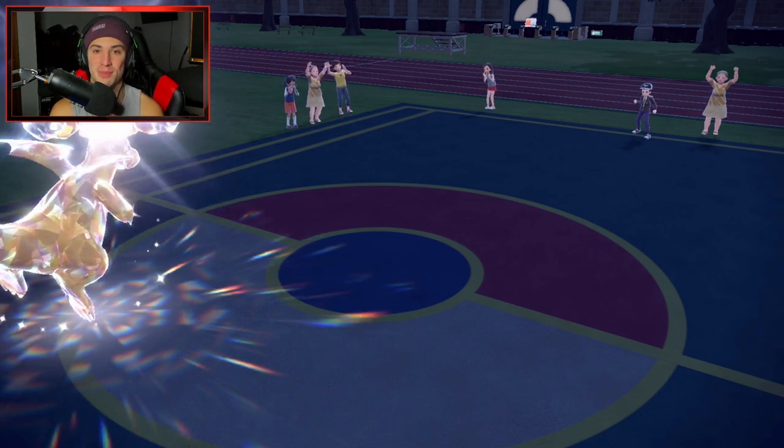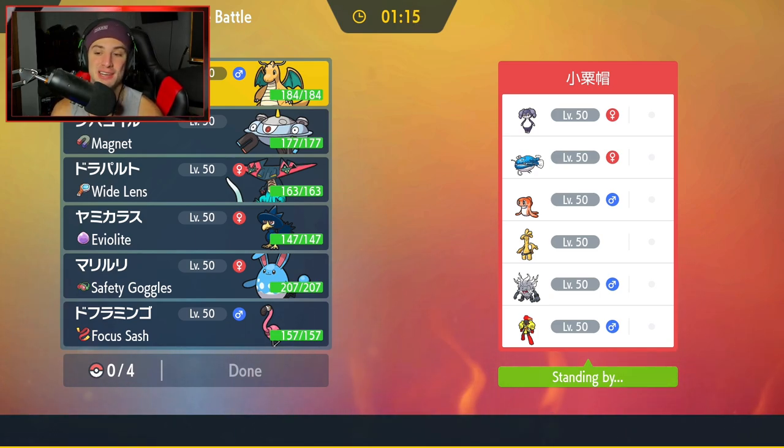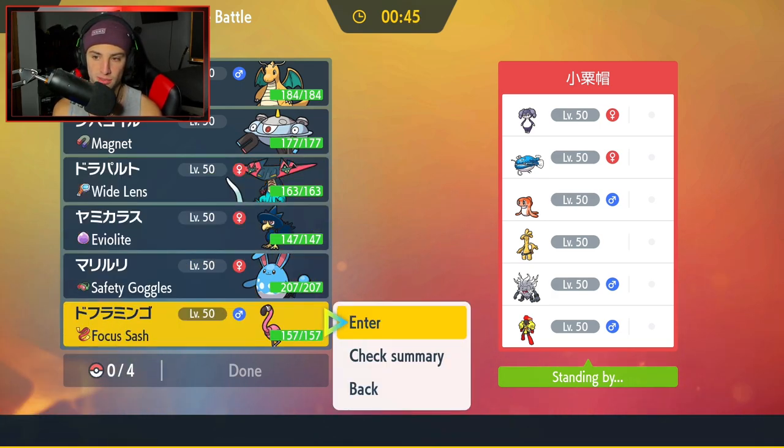Let's hop into our third and final battle. We're going up against a really tough team, but one that Flamigo can actually Close Combat into. They have Annihilape and Gholdengo — I can Close Combat both of them. They also have the Dondozo and Tatsugiri combo, and then Indeedee and Armarouge. I feel like Murkrow is an absolute must, mostly as a back Pokemon to Haze against Dondozo. Flamigo seems really, really good here.